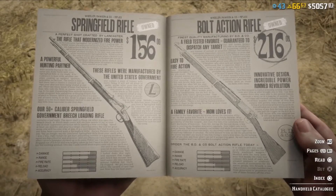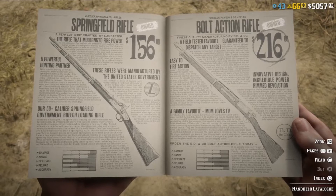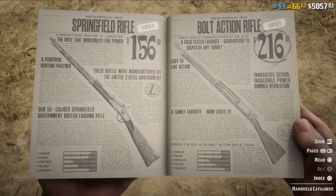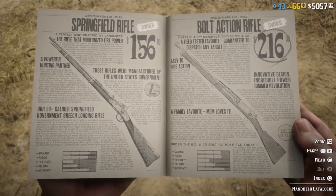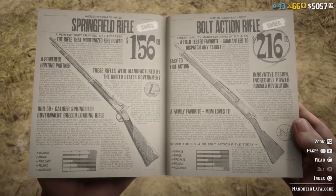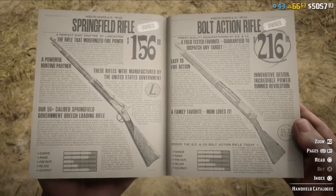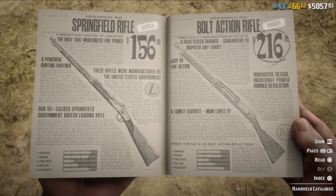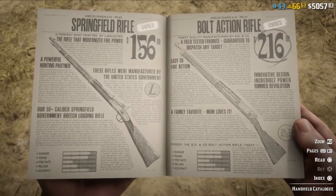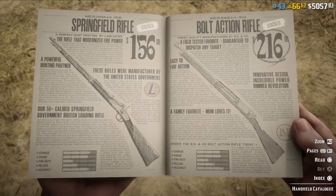One of the first guns you want to get your hands on as soon as you can is a rifle. You'll have the option to get repeaters, but a lot of them don't put out enough power. You want to get the Bolt Action Rifle. It is expensive at $200 — you'll be tempted to get the Springfield Rifle for $150 — but save the money and get the Bolt Action. Look at the power, the range, the fire rate, the reload rate, and the accuracy. You can throw a scope on it and now you have a sniper rifle at your disposal too.